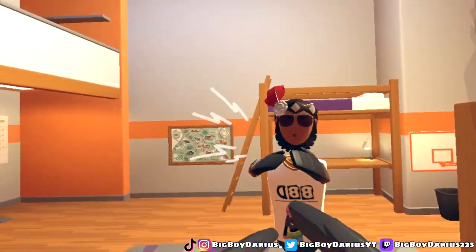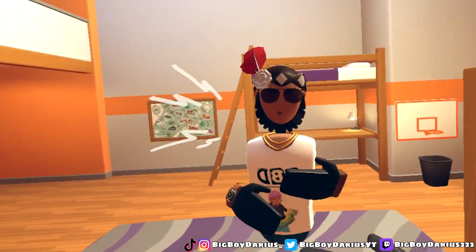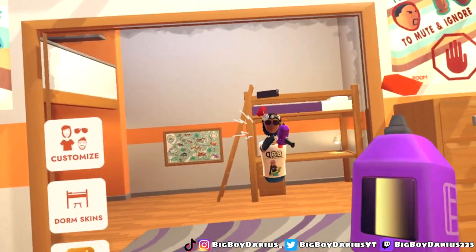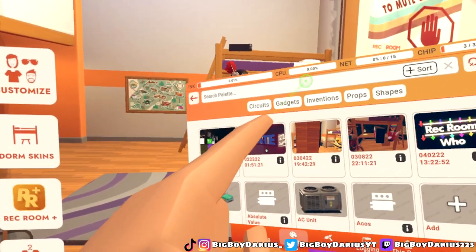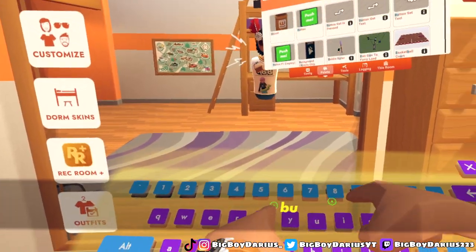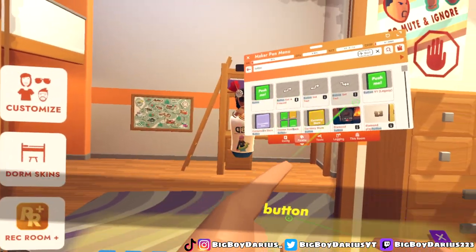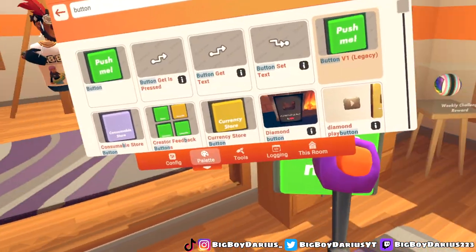We're gonna need to do a little bit of circuits. I'm terrible with circuits, but just follow along — I'll go very slow, trust me, it's pretty easy. Open your maker pen, go to palette, and search up these things. Search for 'button' — you want the legacy button. There are two buttons; you want the legacy one. Go spawn that right here.